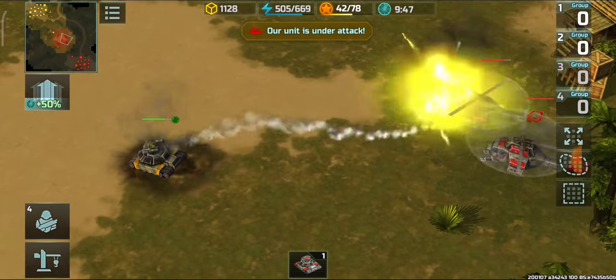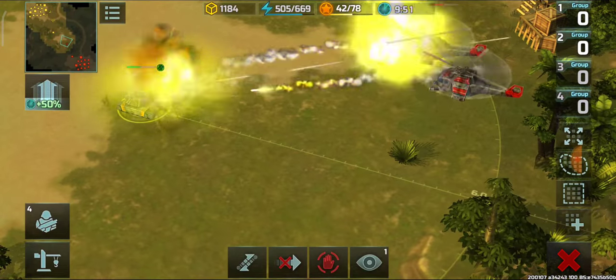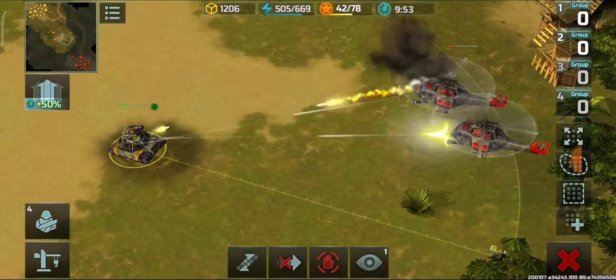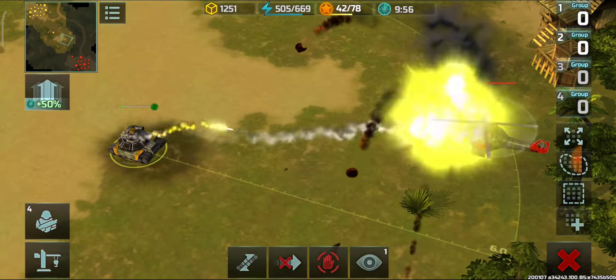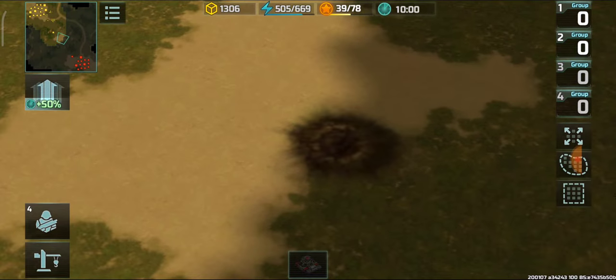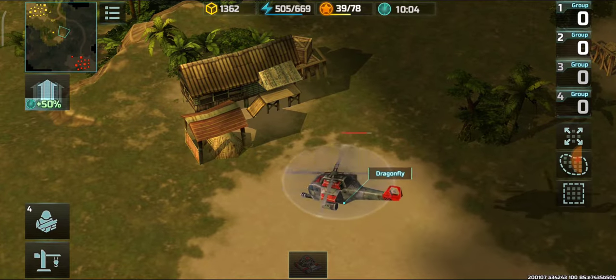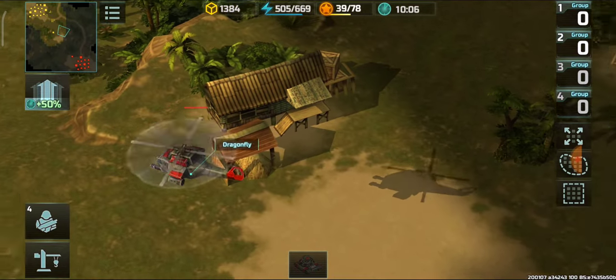This time Dragonfly should be the winner — we will see. As always, Porcupine comes as close as 6-cell firing radius so both weapons can function. The surviving Dragonfly lost only 15% of its HP.